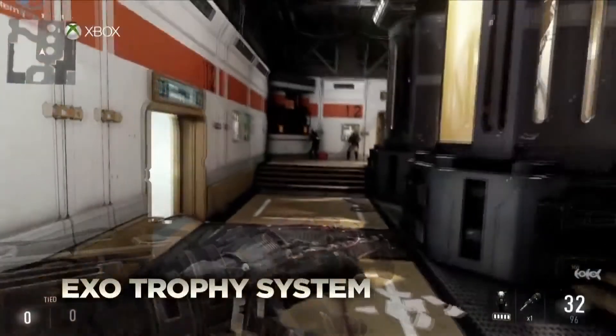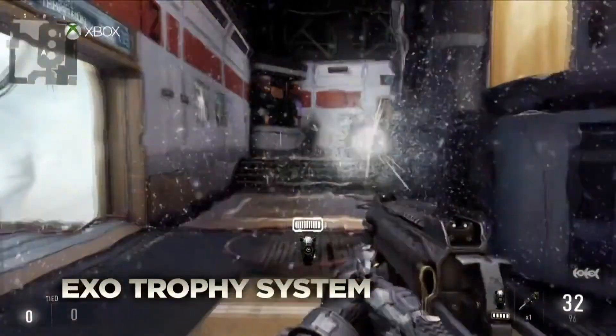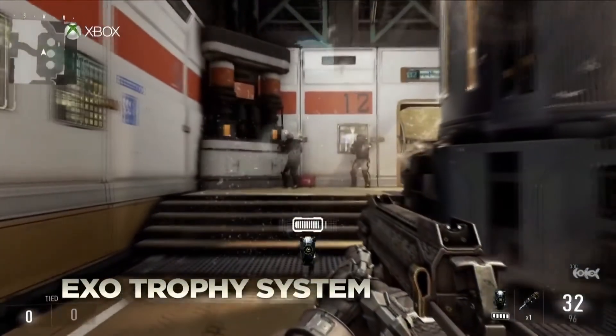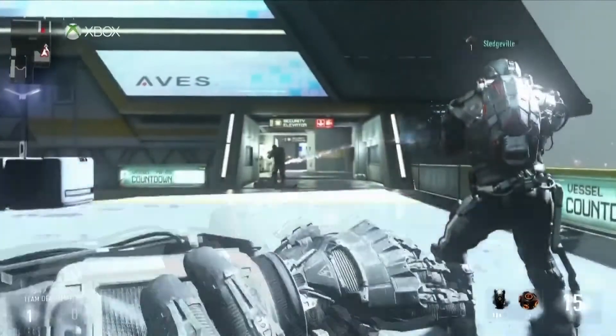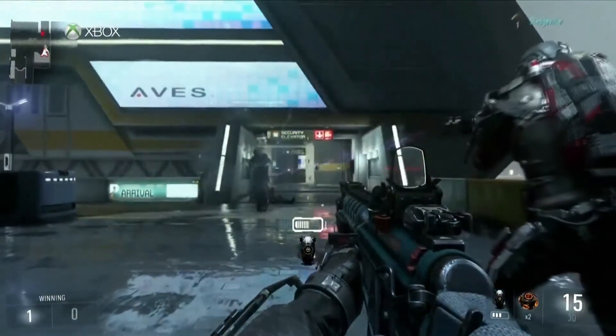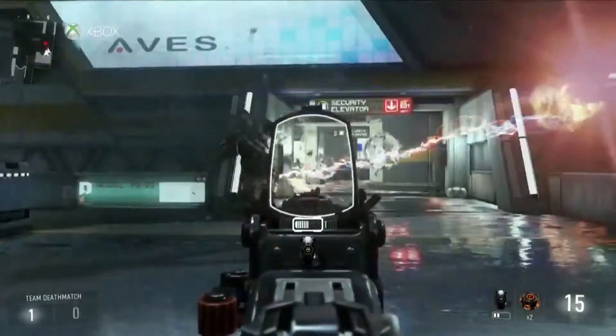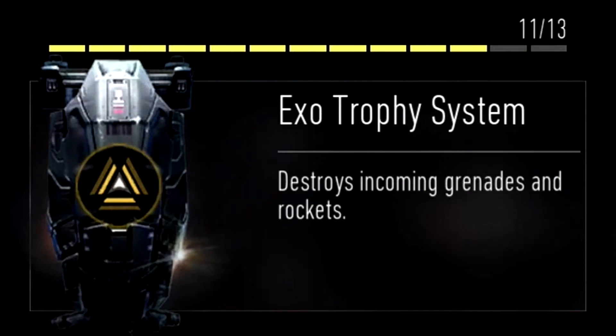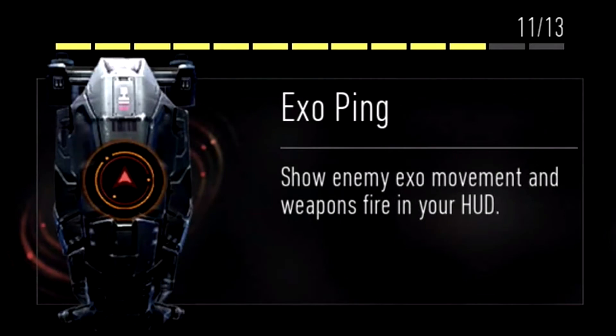We have exo trophy system, and we all know what trophy systems are — we've seen them in Black Ops 2 and Modern Warfare 3. This time, you are the trophy system, literally. So if you are using this ability and you see a grenade or a rocket approaching you, use it and it will get destroyed. I will probably use this one a lot, but it kind of depends — if many people use grenades and rockets, then I'll use it. Lastly, we have exo ping, and this ability will show enemy exo movement and weapons fire in your heads-up display.